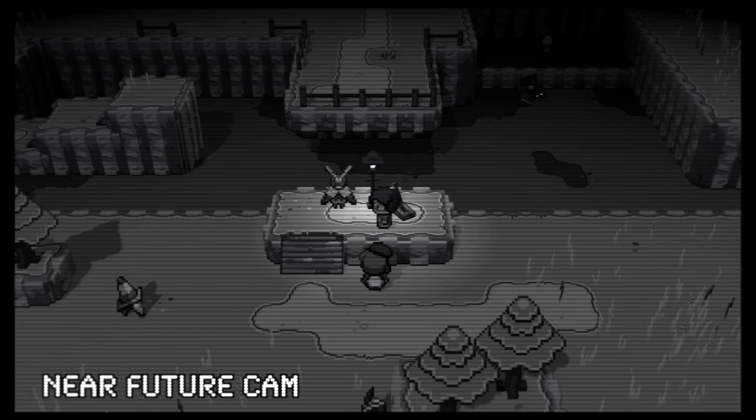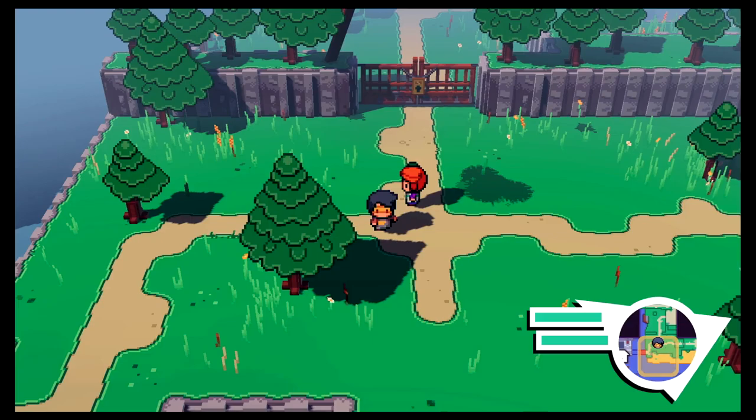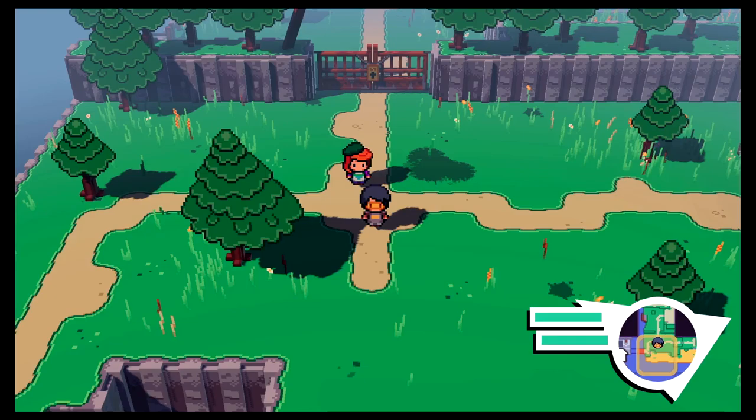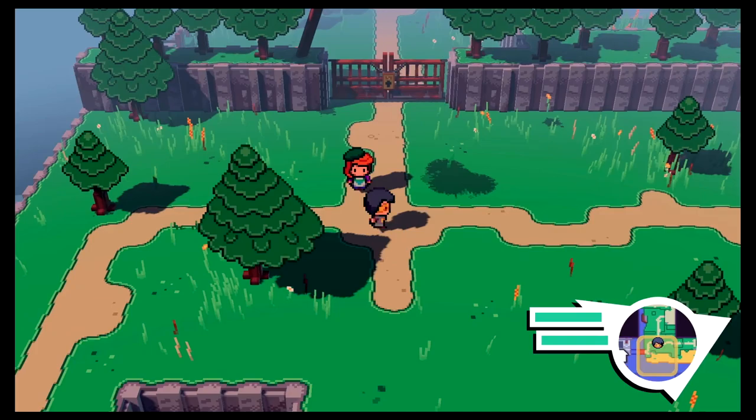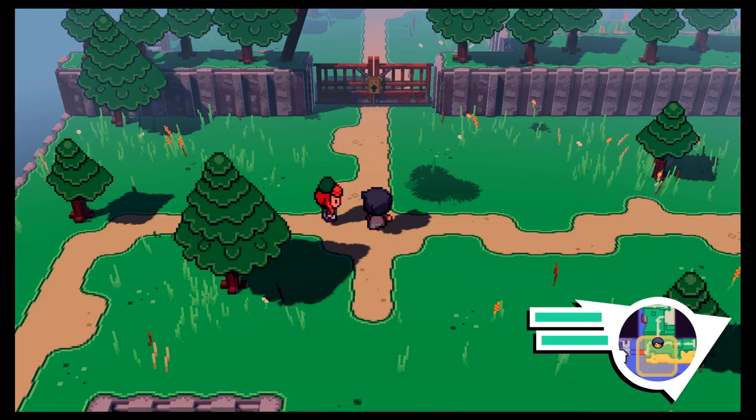Hello and welcome to the Nerd Out Shelter, where it's a safe place to nerd out. This is episode two of Cassette Beasts. In the last episode we fell through space and time and ended up here on this island. We met Kaylee — say hi to Kaylee — and she gave us a cassette player and our first tape, and now she has an errand for us to do right through this gate.